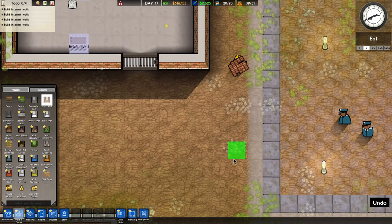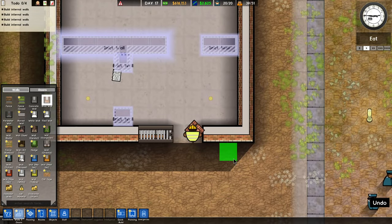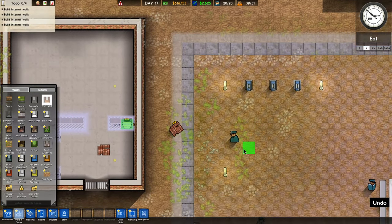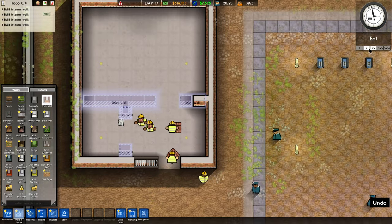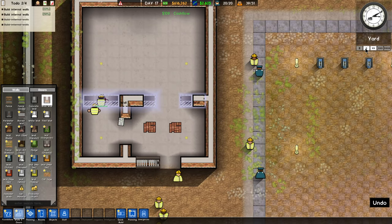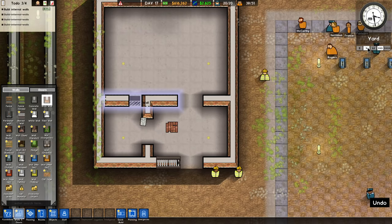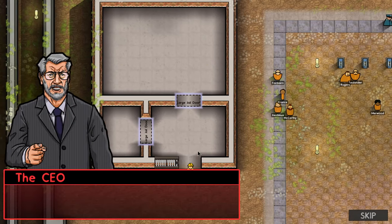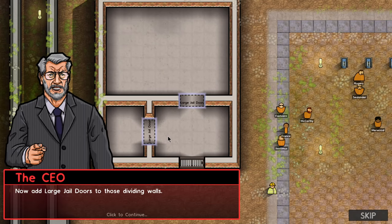He had to come with the bricks. Wow, that guy is strong — he's got a lot of muscles on him. We got more guys coming with bricks. Why don't we speed this up a little? I noticed there's a little speed thing going on here. We could speed them up a lot more. Now add large jail doors to those dividing walls.